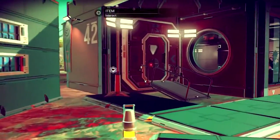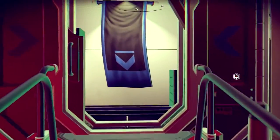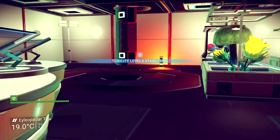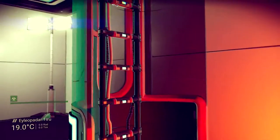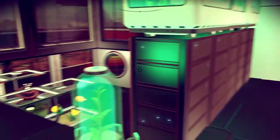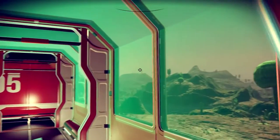Travelers can claim a home planet and architect an outpost at uninhabited bases found on terrain surfaces. Bases offer shelter from hazardous environments and allow explorers to put their mark on the universe in creative ways.